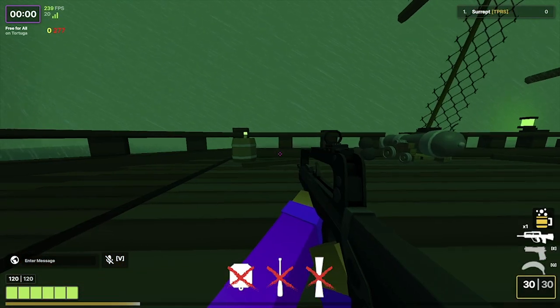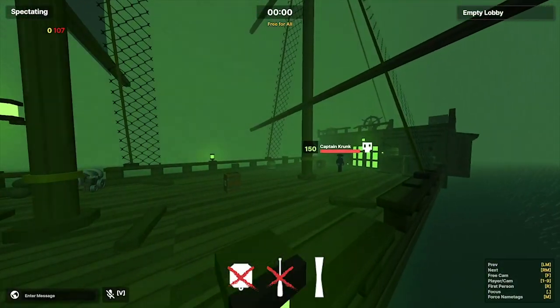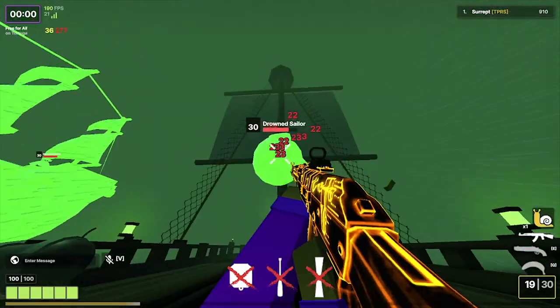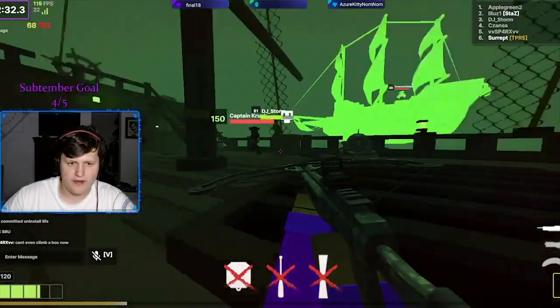Now that you have weapons, you can enter the final boss. Preferably you'll want everyone from your team there, but realistically you'll lose about 3 to 5 people to unfortunate routes and unlucky parkour jumps. The final boss is on a ship with a ghost ship flying around spawning ghost enemies. You'll want one of your teammates to focus on the ghost enemies while the rest of your team focuses on Captain Krunk, the boss.